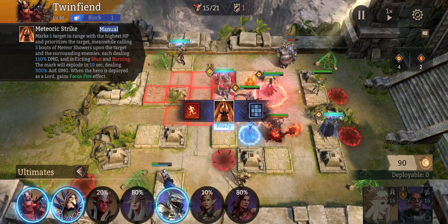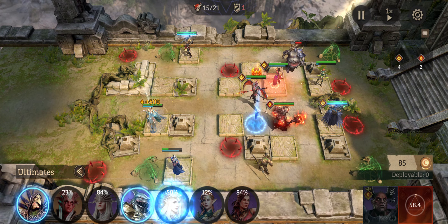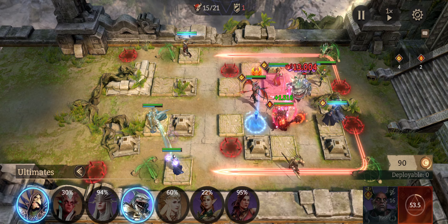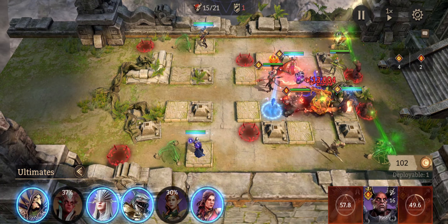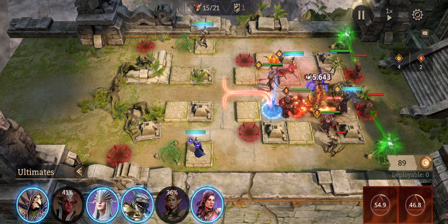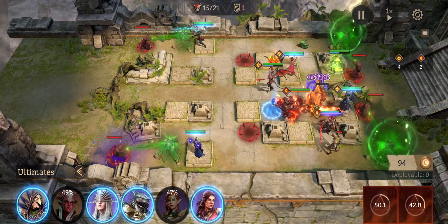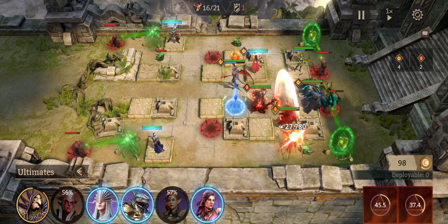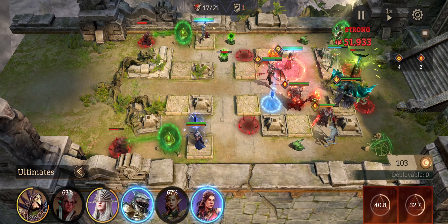Alright, so this is where it gets tricky. To rotate Leia, you gotta get rid of Twin Fiend, and then as soon as Iona's back at full HP, go ahead and drop her right back down. Then throw this dude down at the bottom so he stays off of this guy — otherwise he'll damage him and then you don't have to put Leia over there, and it's a whole annoying thing.